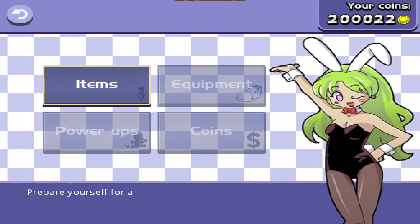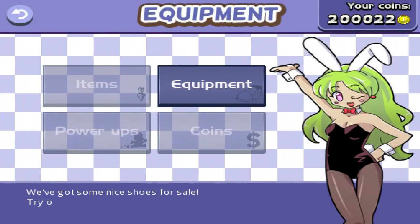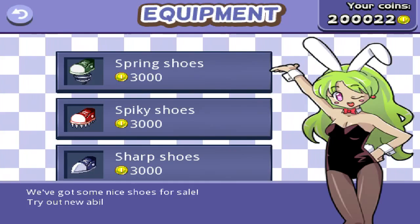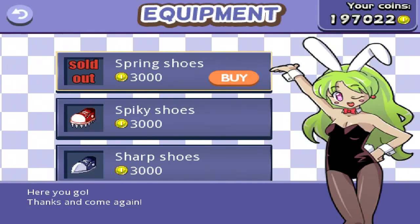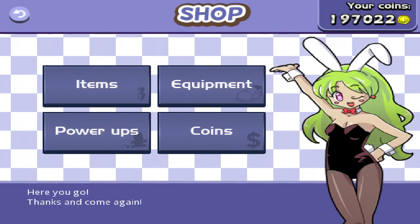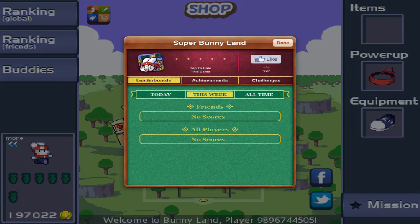For power-ups, there's only one right now, which is the fire bandana. Also, I'm using a new type of software so the video sound might be off a little bit, but don't mind that — I'll get it right next time. And there's Game Center so you can go ahead and get your achievements and share with your friends.